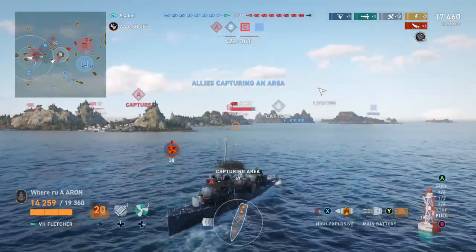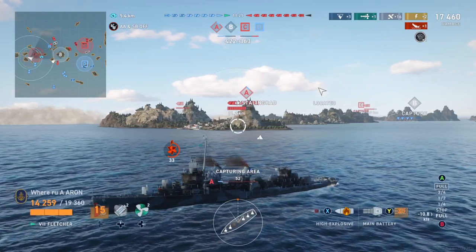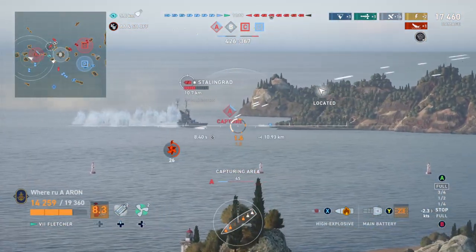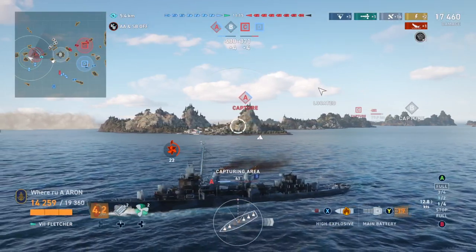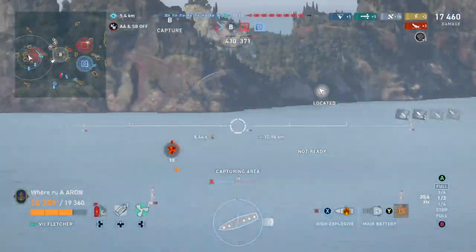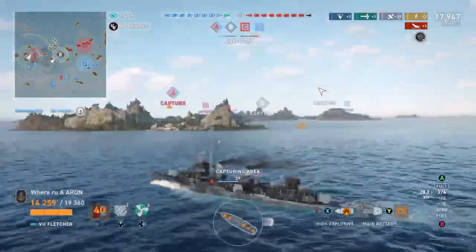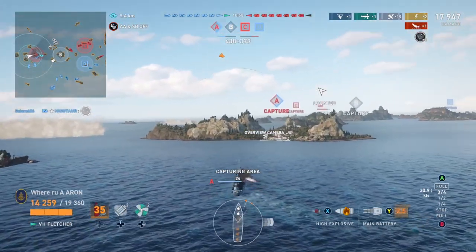Your job in a destroyer is to get the caps. B is actually uncontested, so you could say 'Aaron, you should have played your side' — fair enough. But that cap is notorious for being one people have difficulty getting into. For example, if you get into it and you're stuck there the whole game, you don't want to sit in that while the enemy destroyer is on each side of the island playing ring around the rosie. What we'll do is get this cap — this allows our cruisers to get a flank, and that's what they should do in this situation.